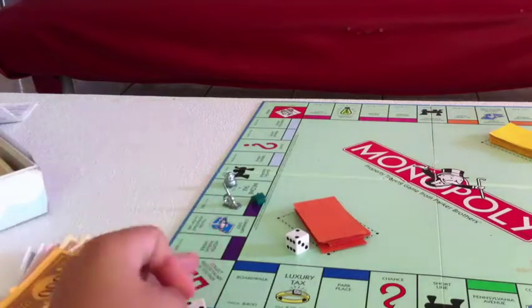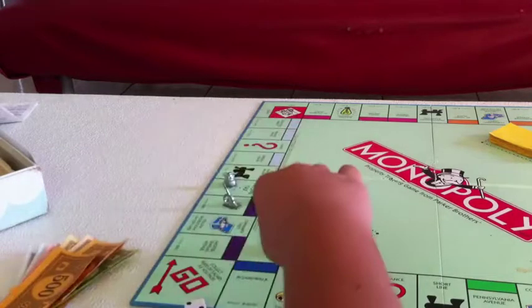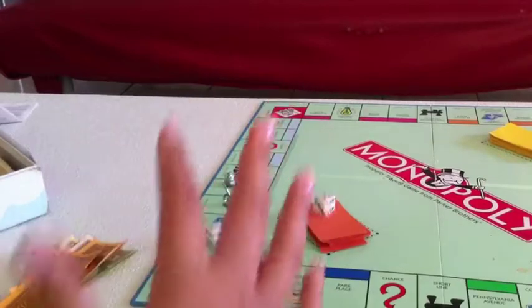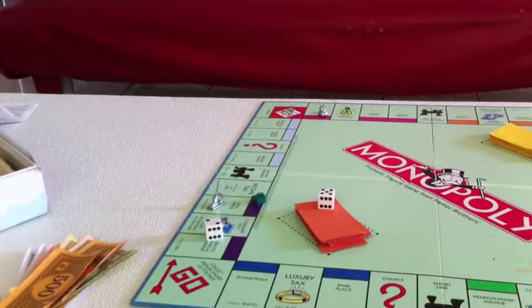If you roll doubles — meaning both dice show the same number — you roll again. Rolling a seven lands on Saint Charles Place. If you want to buy it you can; if not, it goes to auction, where the price goes higher and higher until someone wins it.